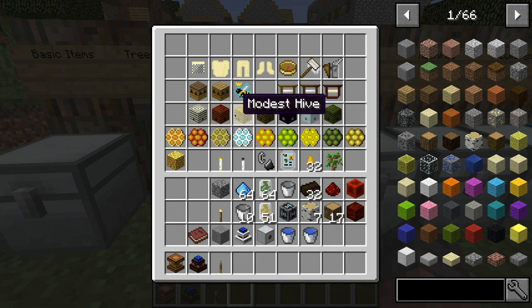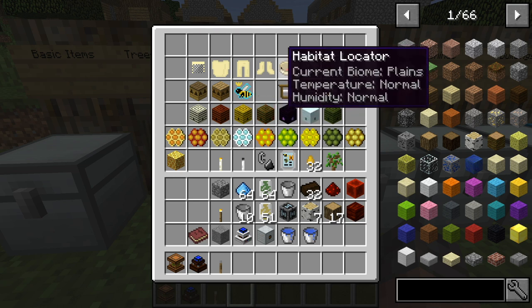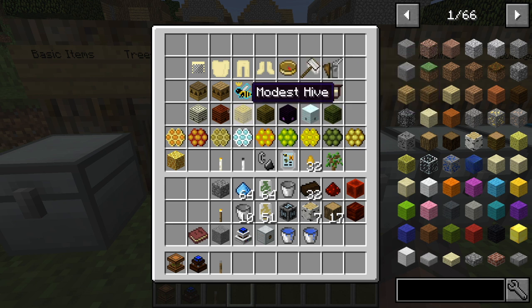Next, we have a bunch of different hives. These are ones you're just going to find all around the world in different biomes. As you'd expect, the wintry hive is not going to spawn in the desert. The habitat locator also helps to let you know which hive you're probably going to find in the area.